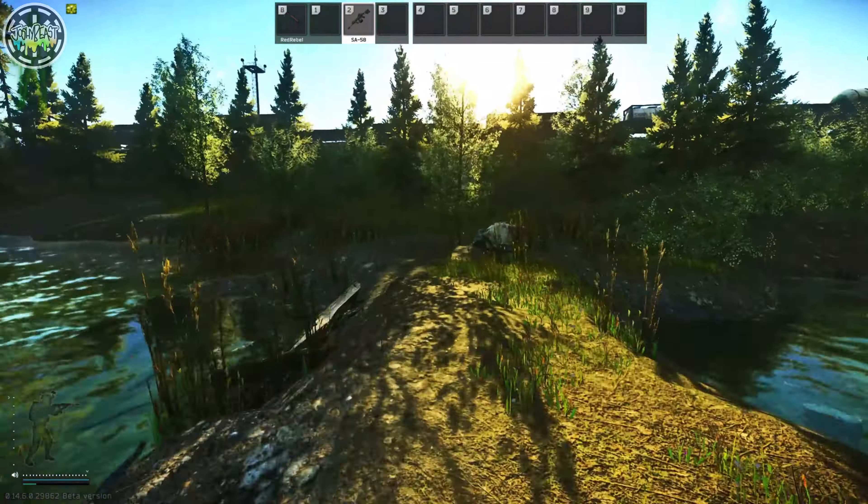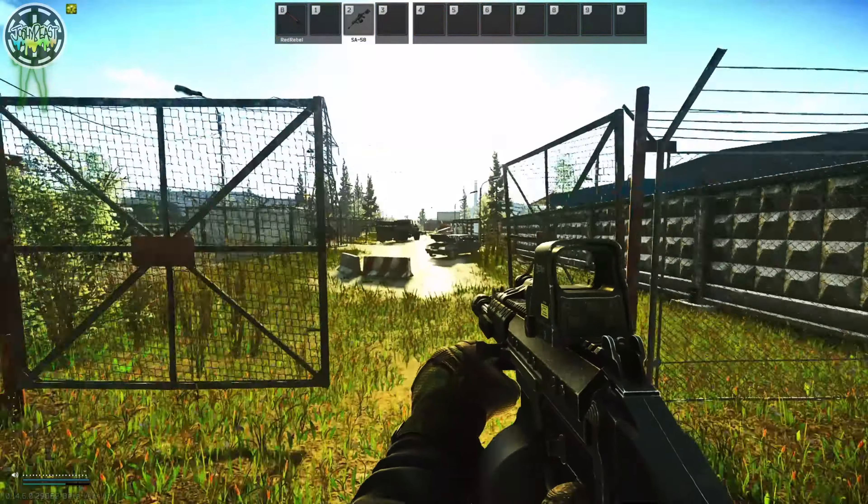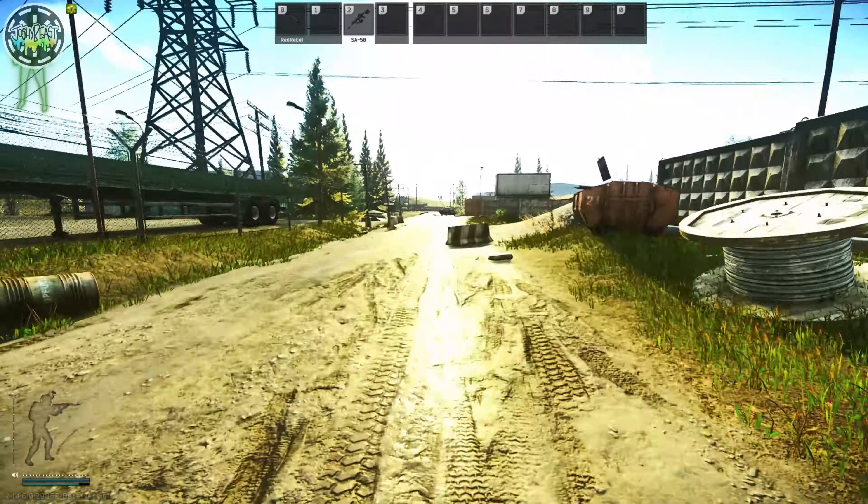Make your way west along the southern land bridge. Run past the portables and head straight into the woods.